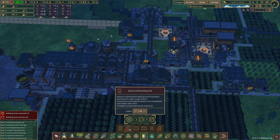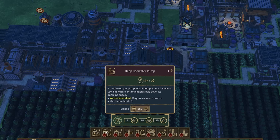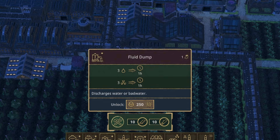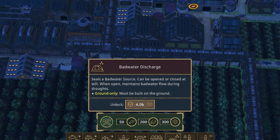The advanced breeding pod is a later game thing just due to the unlocking cost, but it also requires extract which requires bad water. In the water section they added quite a few new buildings — they added a bad water pump, which is how we're gonna pump out the bad water when it does happen. They added a centrifuge which is how you create the extract, and a bad water discharge which you can build over a bad water source and close it off.